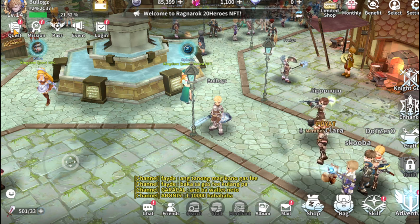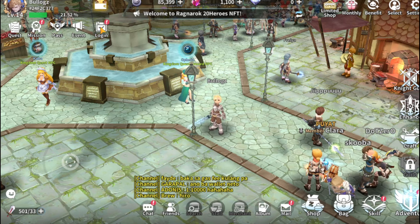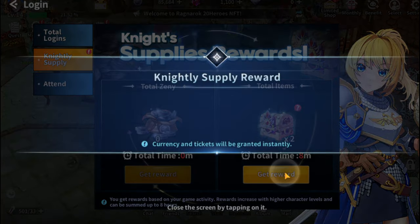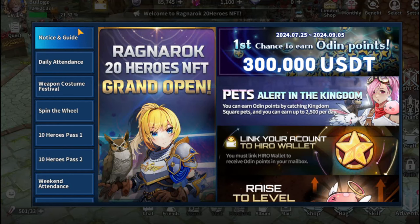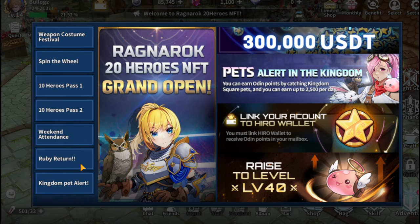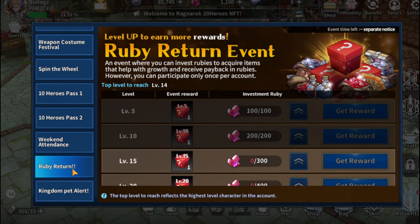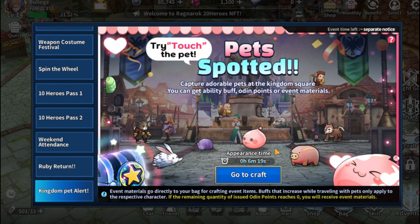There are several icons for quest, mission, pass, event, and login. You can click and explore each one. The event is very important — check the information to see what you need to do for character progression. Currently the important ones are the Ruby Return and the Kingdom Pet alert, and I'm waiting for the pet spawning time so I can get a pet.